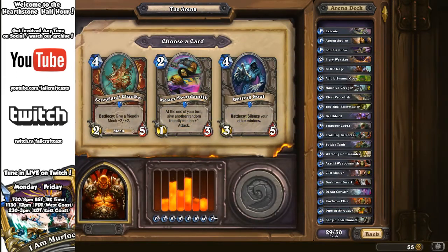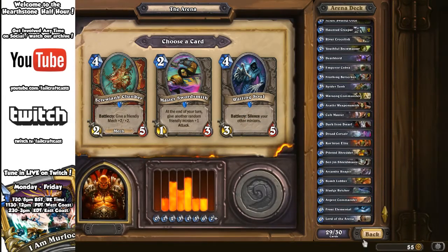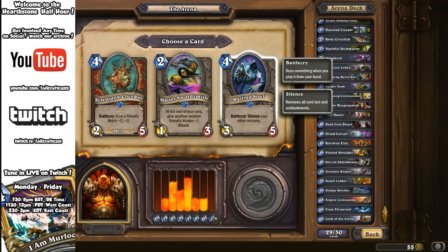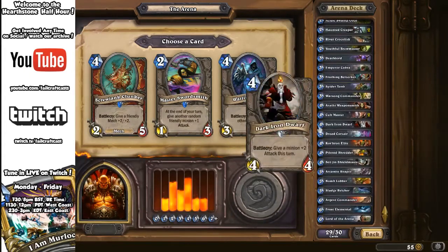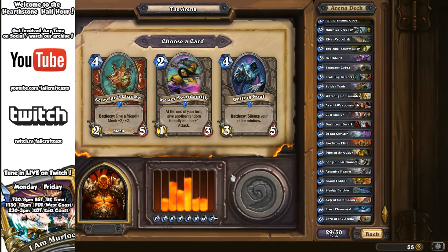Final pick: Screwjank Clunker, Master Swordsmith, or Wailing Soul. Screwjank Clunker gives a friendly mech +2/+2 — we've got about two mechs, situational trading. Master Swordsmith: put it up behind a tank and we could get some weapon buff value. Wailing Soul: Battlecry silences your minions. We have a lot of Deathrattles we wouldn't want to silence. The stats on Wailing Soul aren't too bad if you play it on its own but it'd be a disservice to our Deathrattles. Three Swordsmiths in the vote — that's a Swordsmith. I'd actually like to see a little Mech Warrior going forward.